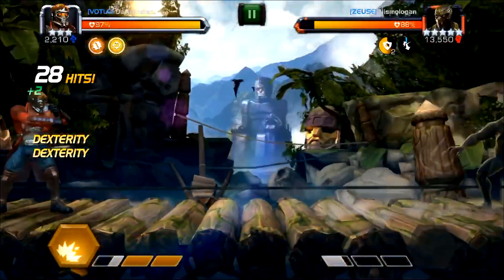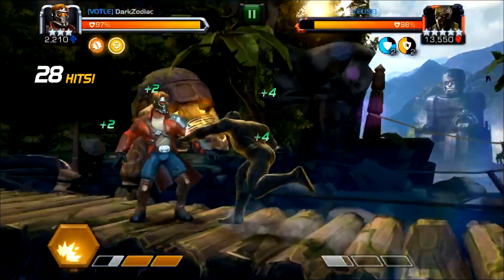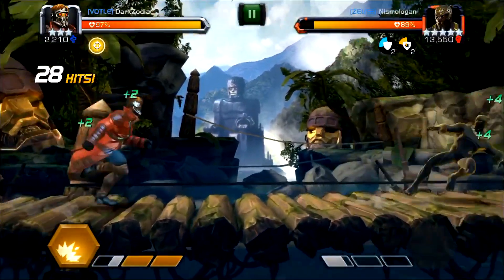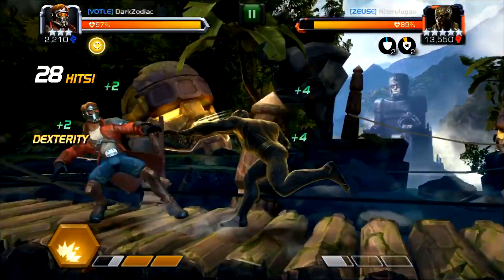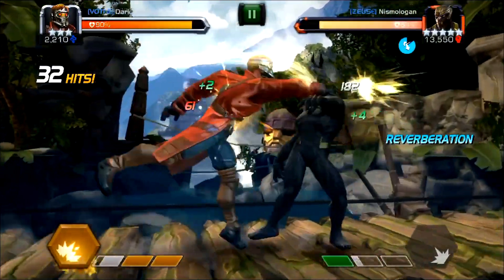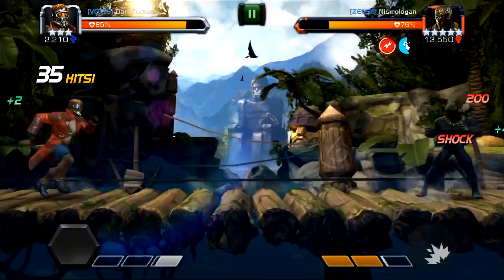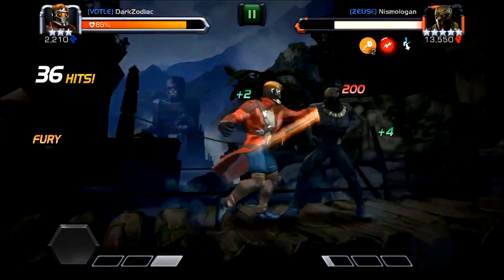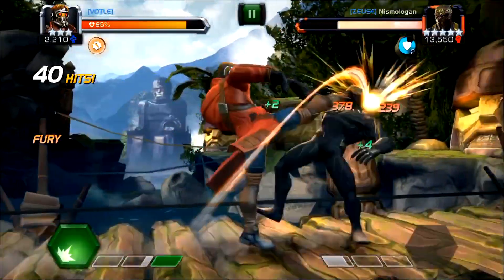I prefer baiting his SP2 — I think it's a lot easier than the SP1. The other two fights we're going to showcase: there will be a five-star Angela, basically taking a normal champ. I usually don't bring a three-star against Killmonger in war.